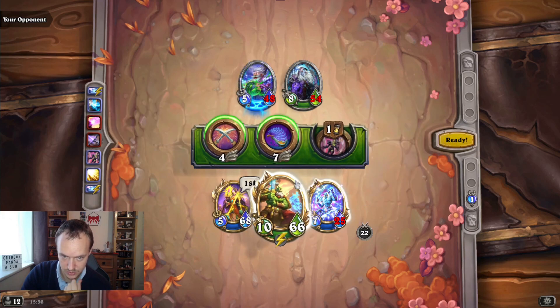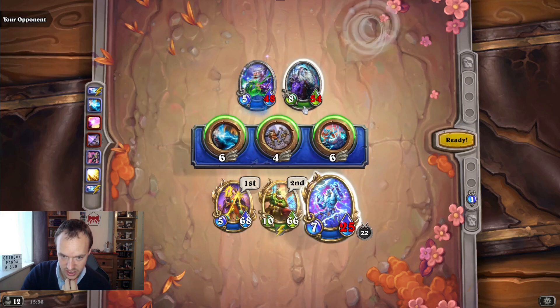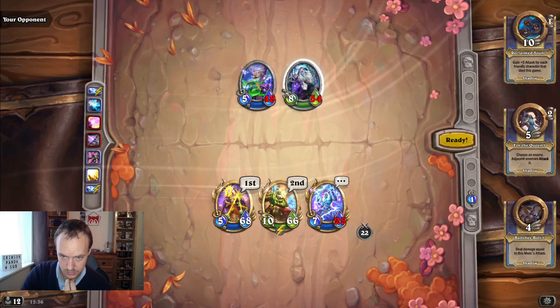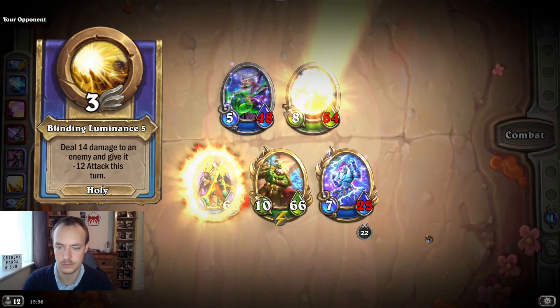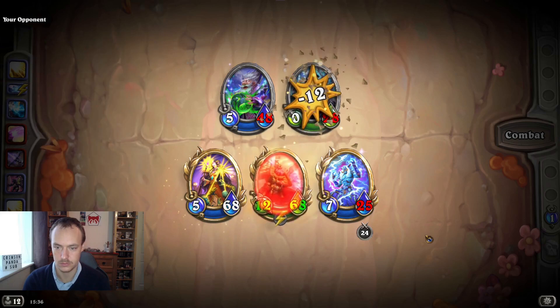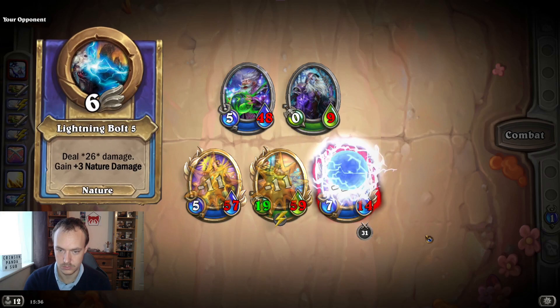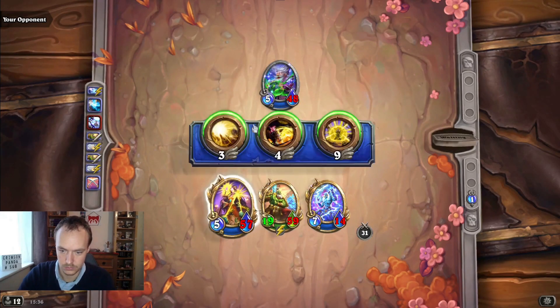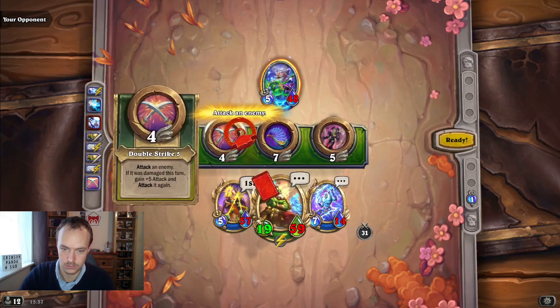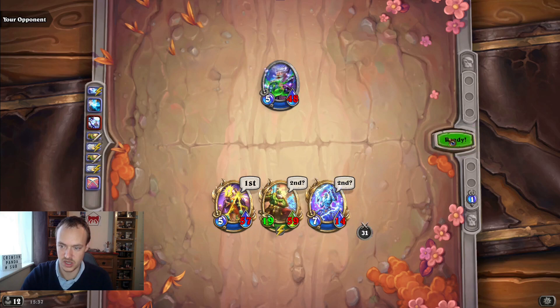Sylvanas is probably the best one to target. Do I just kill it off? Do that - it's quicker, do that - it's quicker.